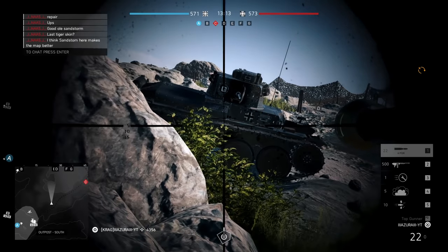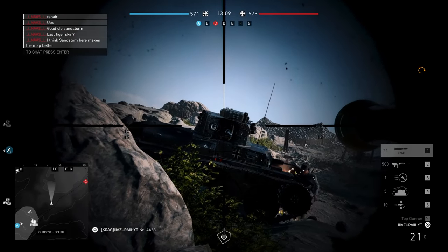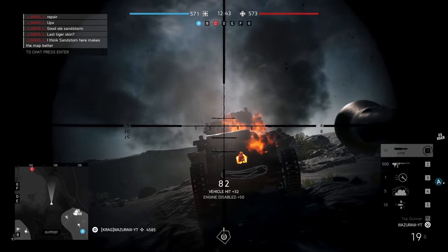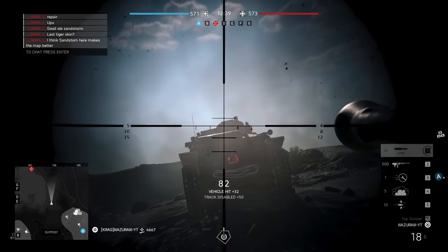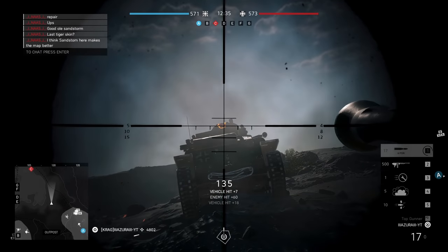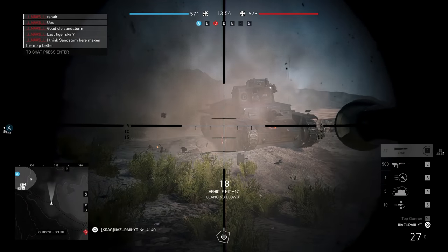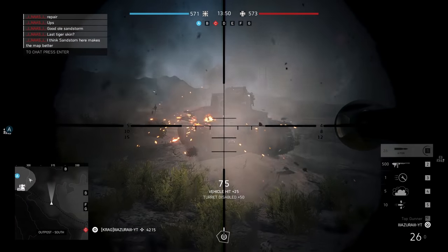On the side, it deals more damage if you hit the side panel directly than if you were to aim at the turret. From the rear, it also deals a maximum damage of 32 with the additional engine disable bonus — hitting the turret is just not worth it. When it is angled, hitting the turret will let you deal more damage than hitting the side panels because the critical angle is quite narrow and you end up doing even less than hitting the turret.